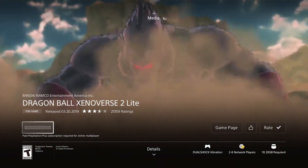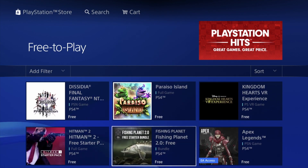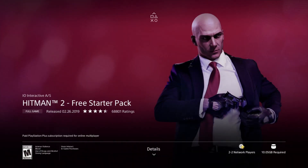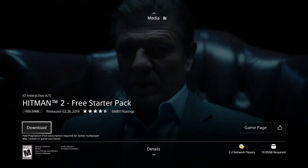You should be getting an email from PlayStation every time you download one of these games — it's going to be a receipt where it says zero, so you didn't pay anything for it because they are 100% free. Those other games that were actually pretty expensive before, such as Hitman, you guys can now download as well right here on your PlayStation for free.